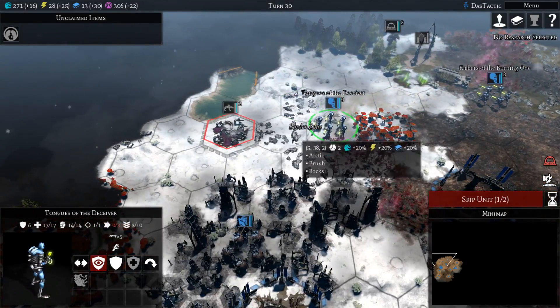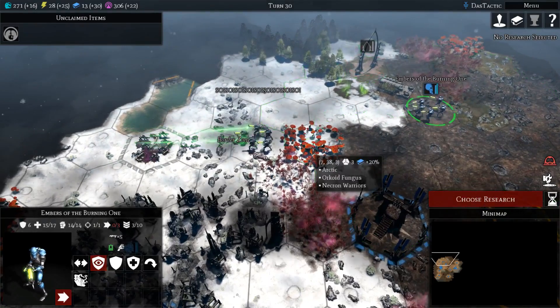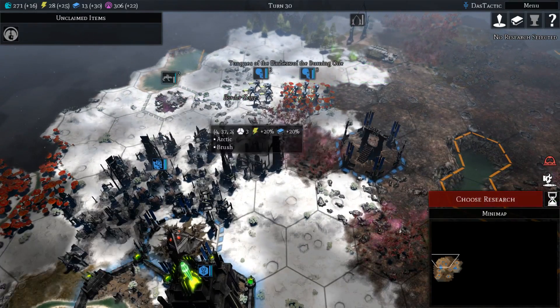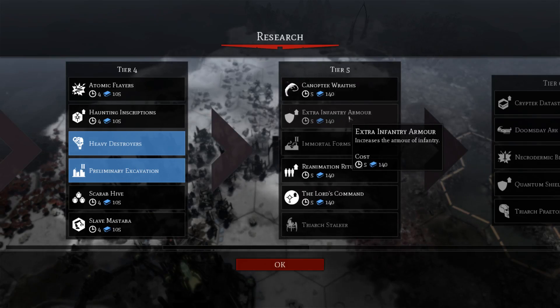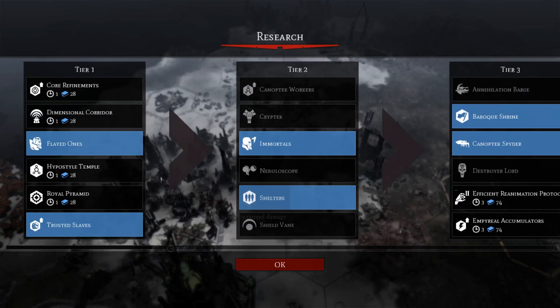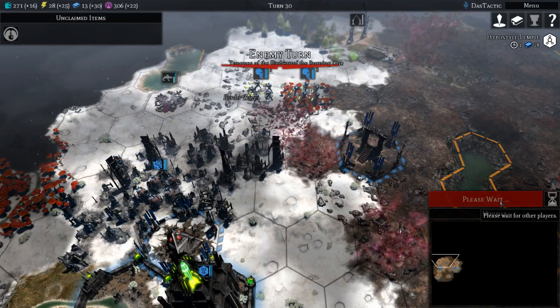If Crud Hounds are the only things that come through this way I'll attack them, because they have an ability to not trigger our overwatch. Choosing research — I can go back into here and get extra infantry armour, which gives one extra bolster of armour. I'm thinking I'll start to get the ones we were missing, like the Hypostyle Temple — we'll build that in the second city. End our turn.